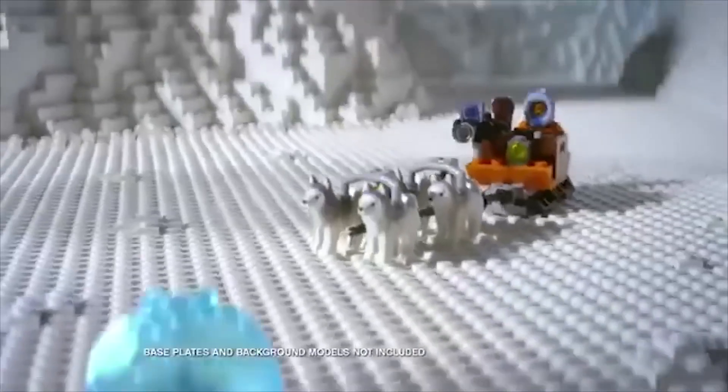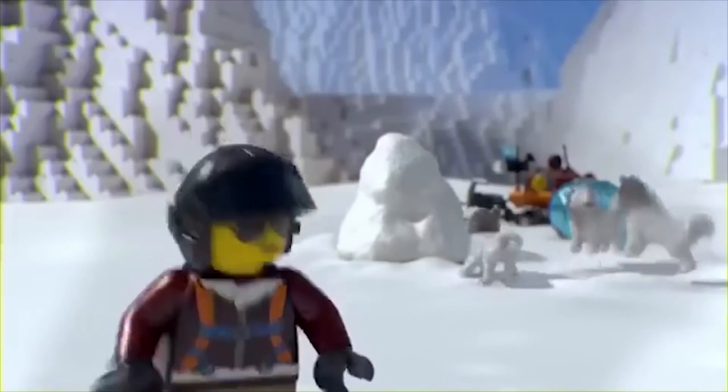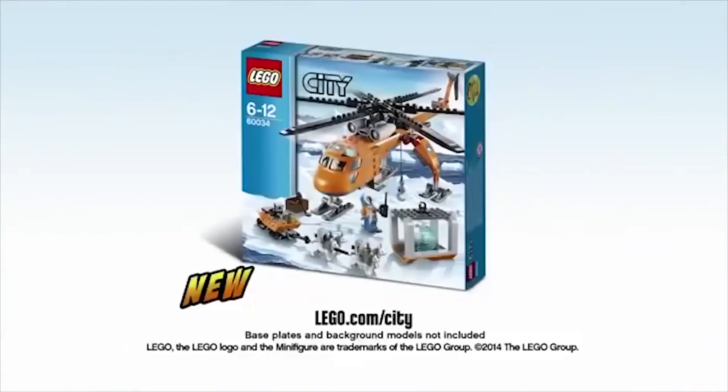North of Lego City, the Arctic Expedition has found a mysterious crystal. Bring it back with the new powerful Arctic helicopter. Build the Arctic helicopter, load the crystal, and head back to base. The new Arctic helicopter from Lego City. Base plates and background models not included.